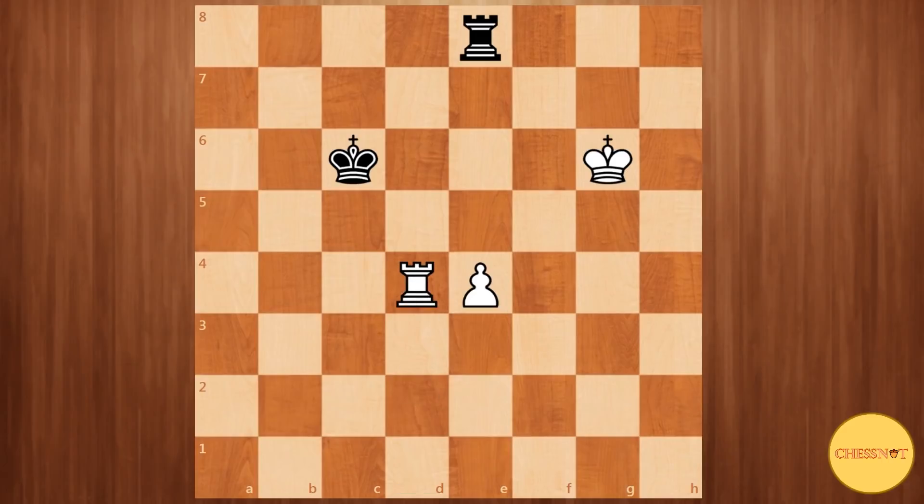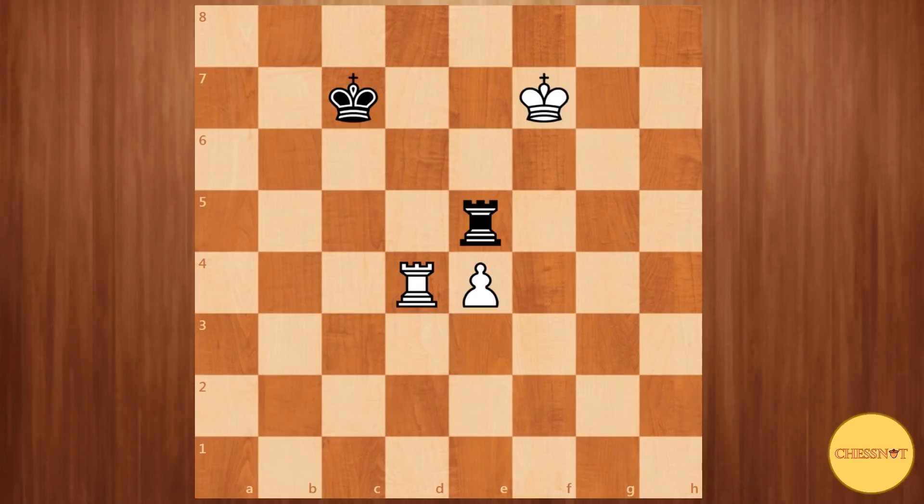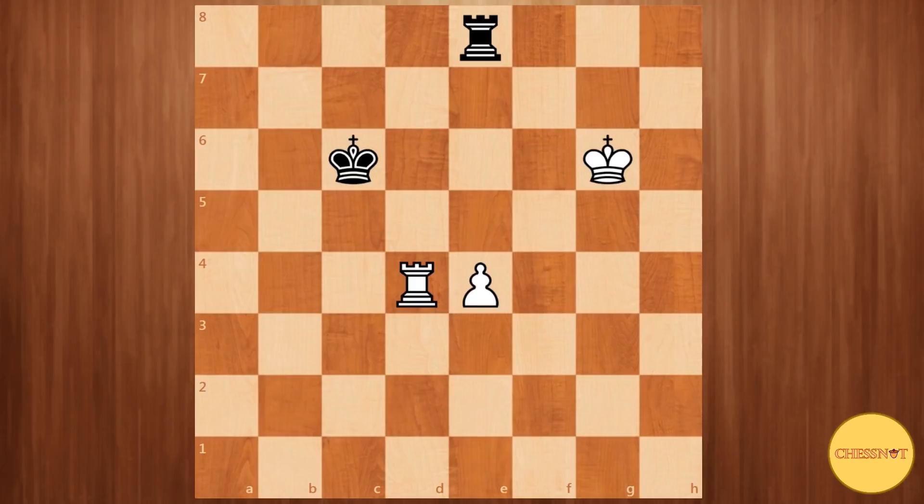Rook d4 is white's last try to win. Rook to e1 allows the king to step towards the pawn. So rook to d4 — white is basically hoping for a mistake like king c7, which allows white the tempo-gaining move king f7. And after rook e5, king f6, rook e8, e5 and white will win the game. So on rook to d4, a very important resource to remember is king to c5, attacking the rook and putting it in an awkward spot because the rook is also defending the e4 pawn.